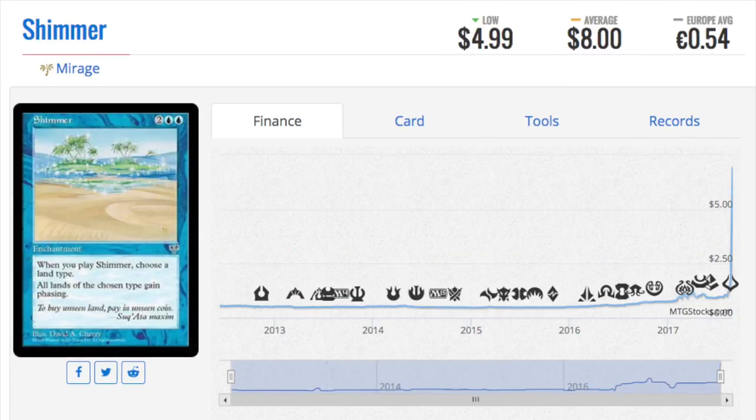So let's talk about the Mirage card. This card has been spiking like crazy. It's two double-blue when you play it — choose a land type, all lands of the chosen type gain phasing. It's not great against five-colored dragons, but maybe it is because you can hit one of their lands. I own a few copies of this. Harbinger of the Night from Mirage — I own about 12 copies of that card, which I found going through my bulk.